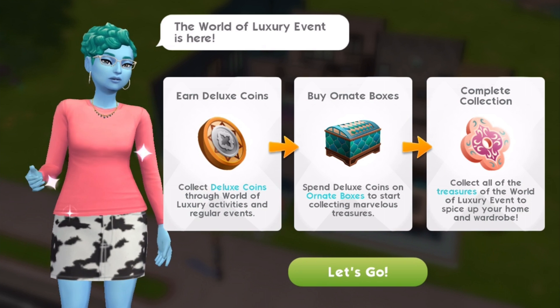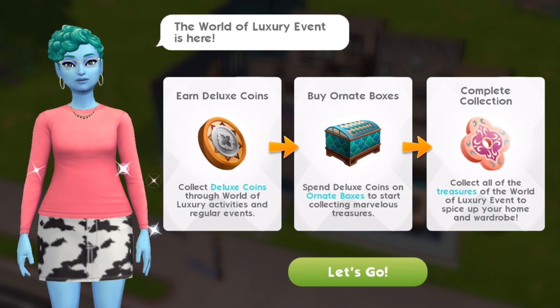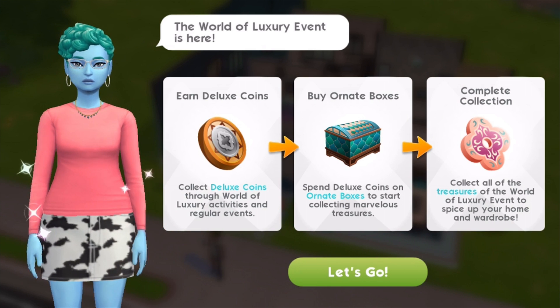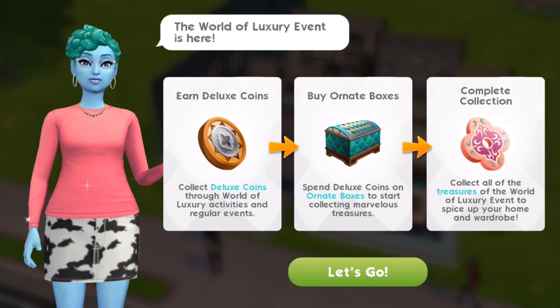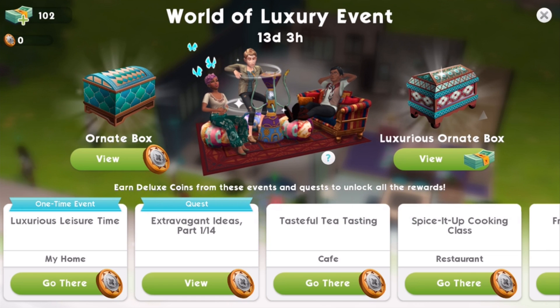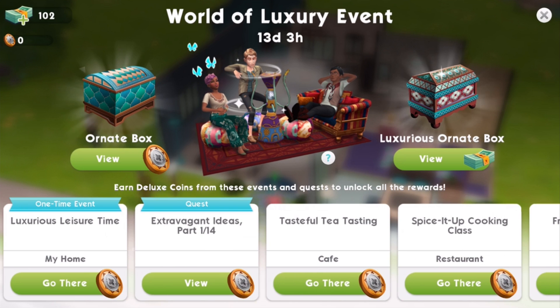We'll have a new type of currency, Deluxe Coins, which we can win from doing various events and tasks in the game. With those Deluxe Coins we'll be able to buy ornate boxes, and each box will contain a random item for your home or wardrobe. There are going to be a few different ways to earn these Deluxe Coins: a one-time event at your home, a 14-part quest, and repeatable events at the cafe, the restaurant, and with friends at home.